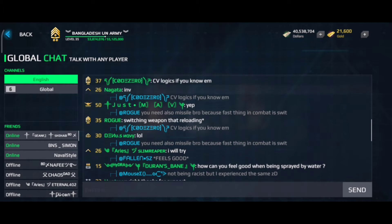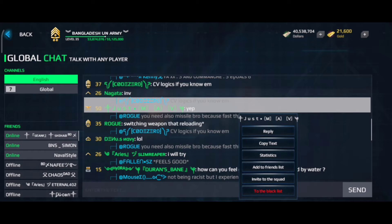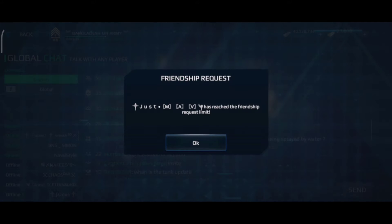Click on that player name who you wanna add, click the add friend button, that's it. Wait for his or her response.